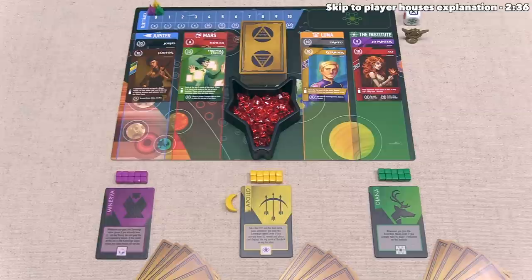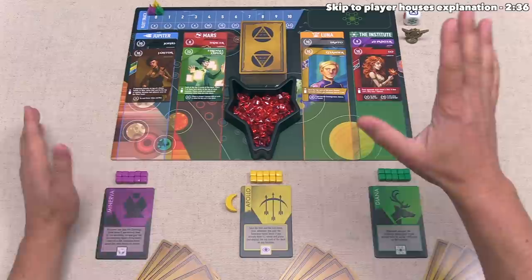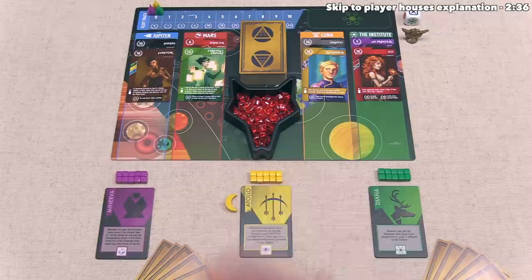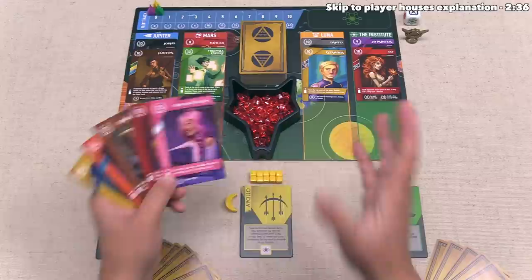We will all keep taking turns where we either lead a card from our hand or scout a card from the top of the deck, and we will keep going until the game is over. At that point, we will count up our victory points, and most of those points will come from the cards in our hand. Cards can have static numbers on them, and many also have conditional points you will get once the game is over. Players will also gain points for the helium they have acquired, the fleet track positioning of their token, as well as the influence cubes they've put into the Institute.